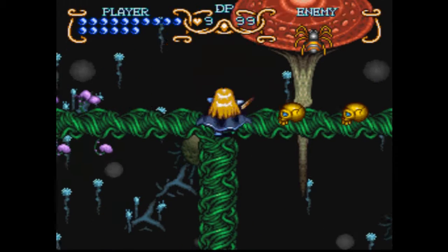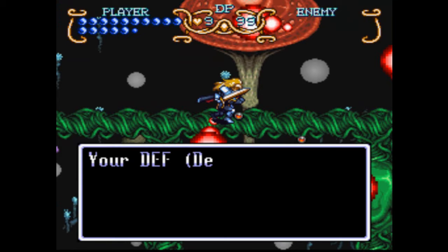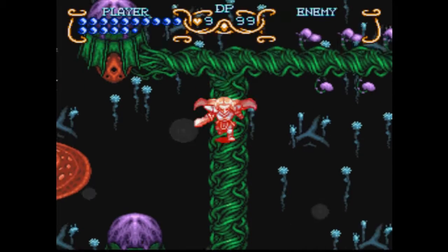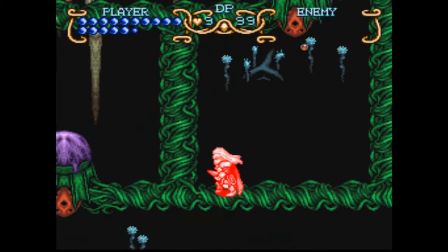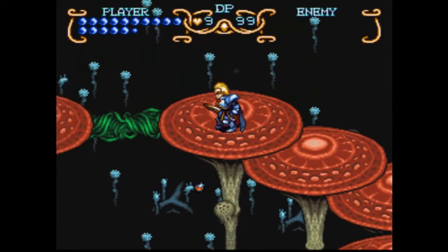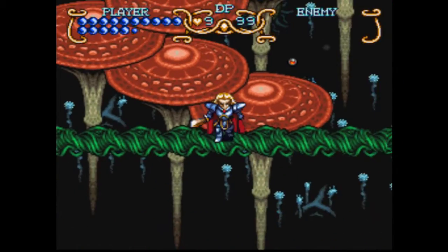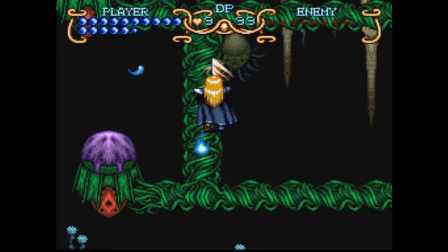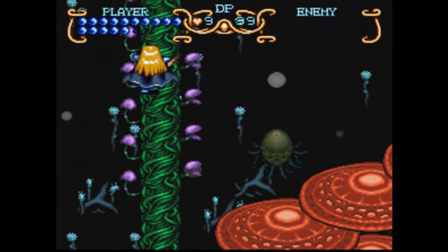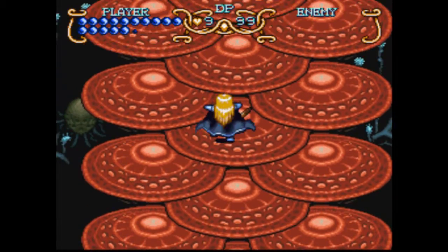Thankfully the next screens are pretty linear getting towards the final goal of the dungeon. More defense, which is always good. When I say linear, I mean it — the next screen has only one path you can take, everything else is a dead end. And there's nothing on the screen aside from the treasure chest, which has our gold — the teapot.